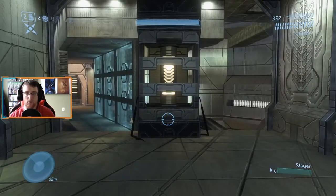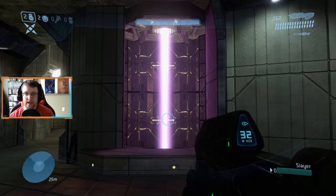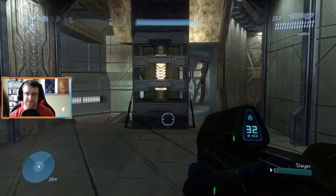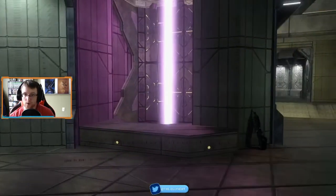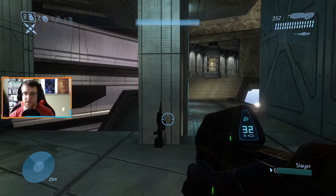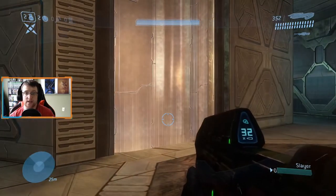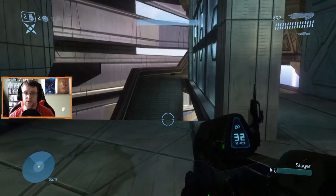Next up is the battle rifle. There are a couple of places where battle rifles spawn on this map. First is up on the very top level, outside the purple elevators — there are two battle rifles right here on this pillar. Similarly, on the top level in the opposite corridor with the other purple elevator, there are two more battle rifles that spawn next to the pillar. We also have a battle rifle that spawns by itself on the top level, right outside the golden elevator, along this wall next to the ramp up from the middle level.